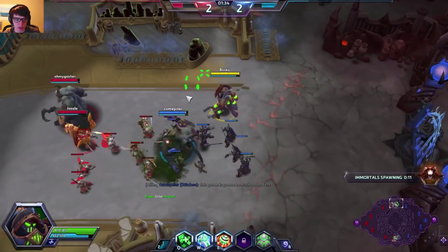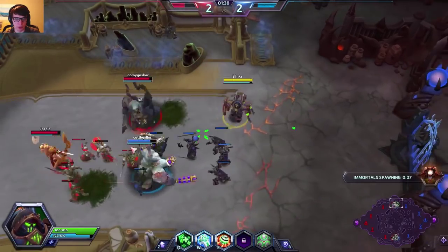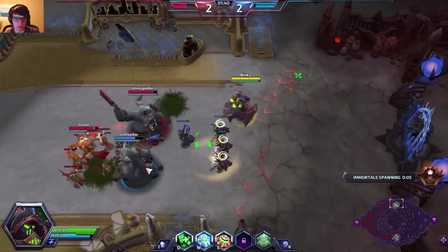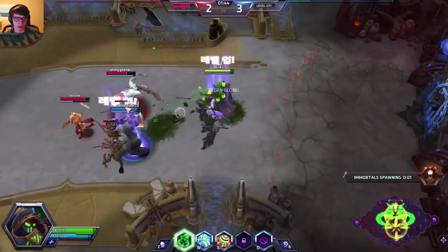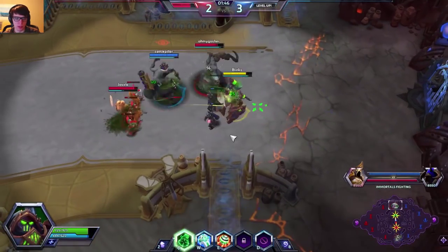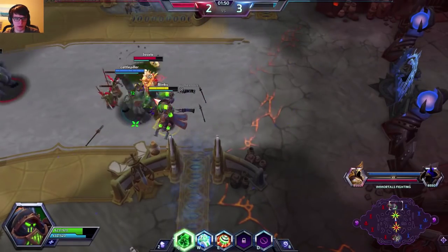I'm just trying to push a lane as much as I can. I should be able to outpush a little bit because their Stitches isn't really being too aggressive on our creeps. I'll heal up our Stitches. And now the bottom boss has spawned so we can look to get aggressive on that.